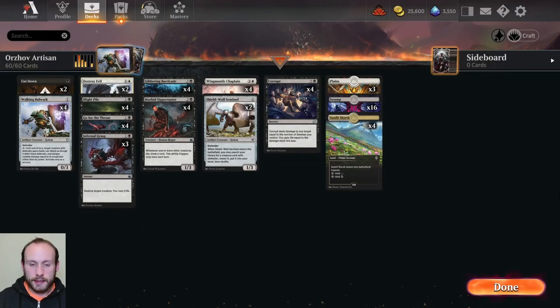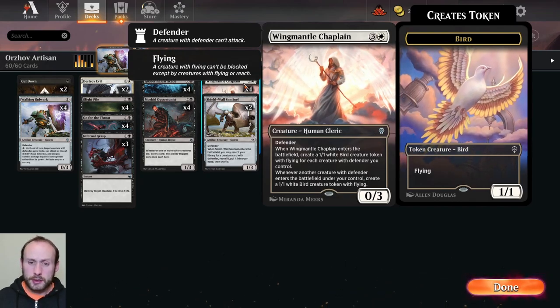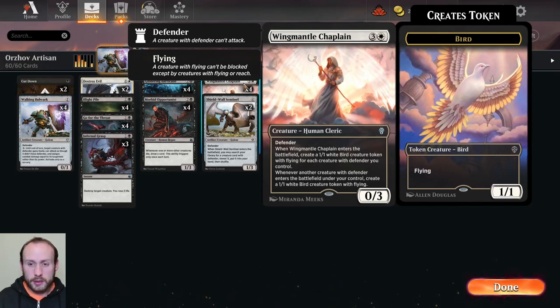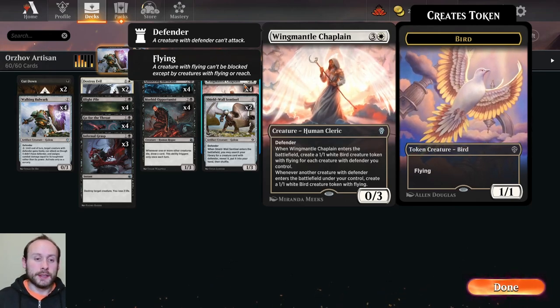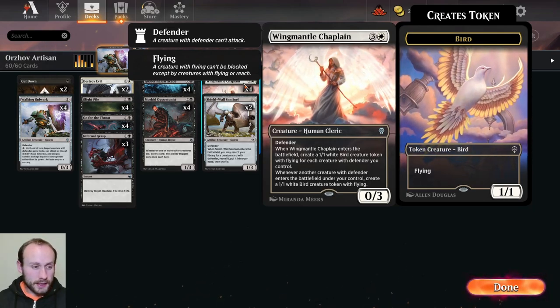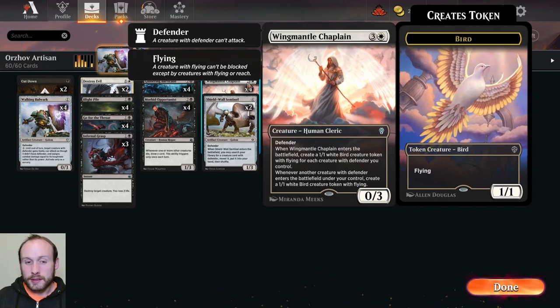And we're back after our ten games with the Orzhov Defender Artisan deck. We won eight games out of the ten that we played — not too bad. One of those losses was because we didn't have enough land. Eight games out of ten with an Artisan deck, no Rares, no Mythics. Wing Mantle Chaplain worked really well because we had so many birds. We had one game against an Angel deck — too long to include in the video — but we were making about 15 birds every turn and they were attacking with about 15 Angels every turn. Wing Mantle Chaplain did a great job there.